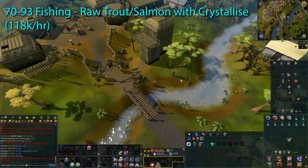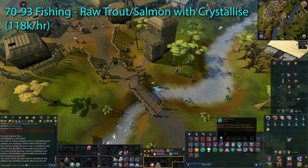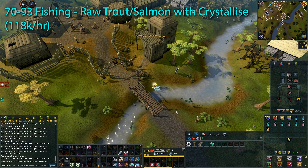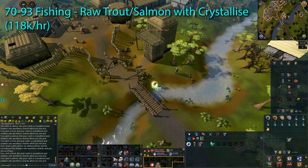At level 70 fishing, you will want to go back to the Barbarian Village and do fly fishing again, this time using the Crystallise spell to get the extra XP. As mentioned, Crystallise gives a plus 50% XP boost, and if you activate the Lightform Prayer you get 87.5% more XP. This method is amazing in terms of XP per hour — you can gain upwards of 118,000 XP per hour at level 99, and at level 70 you should expect around 90 to 100k XP per hour. This is probably your best fishing method all the way up to level 93.